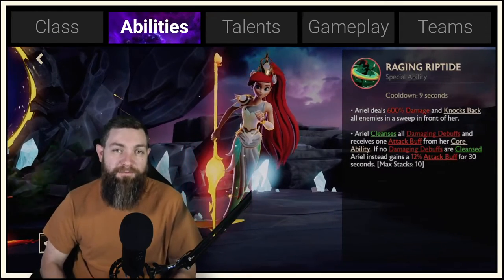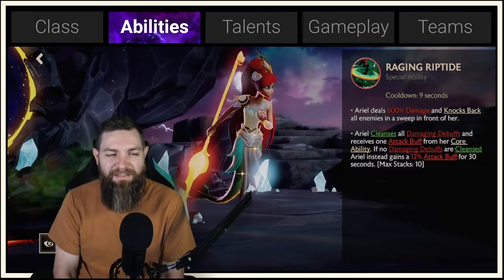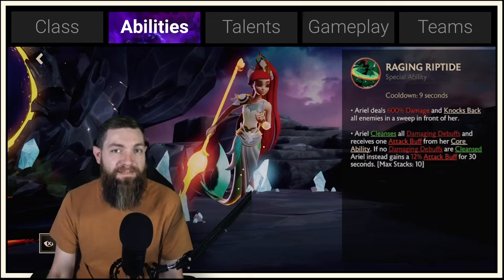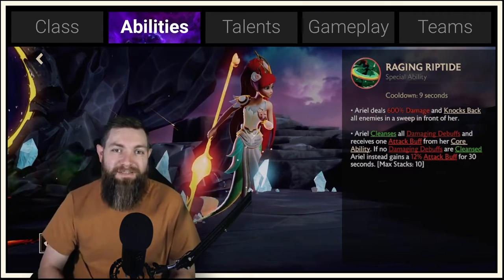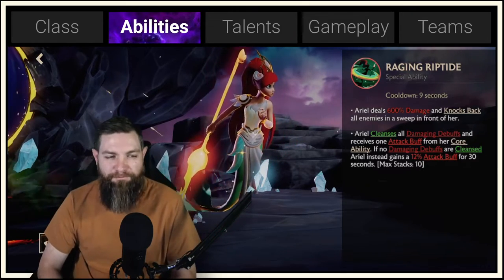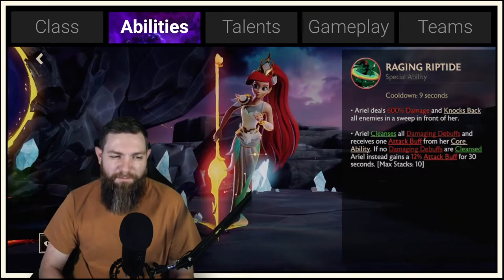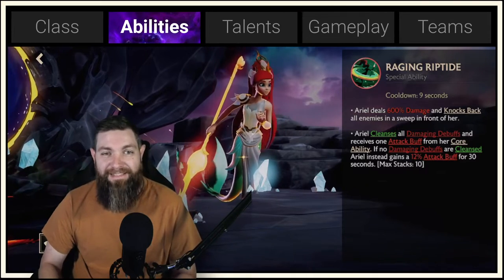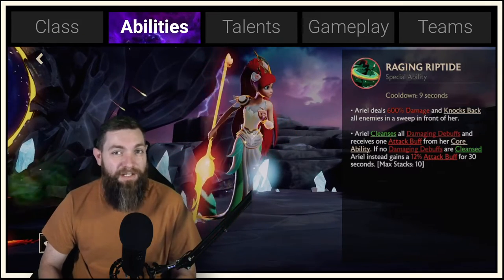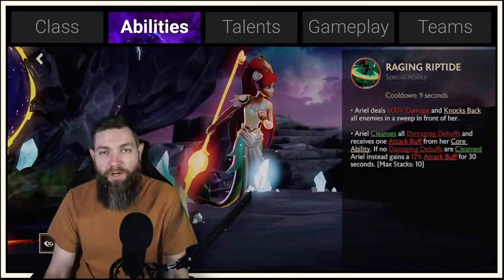Ariel is going to deal a ton of damage with the second skill, which is a swipe. It takes down 180 degrees in front of her, doing 600% damage and knocking back all the enemies she sweeps in front of her. This is the main skill you'll use outside of her basic — it stuns and knocks characters off their feet. It also cleanses all debuffs and gives an attack buff from her core ability. The key is trying to get two or three enemies in that lane so you're not just doing one-on-one attacks.